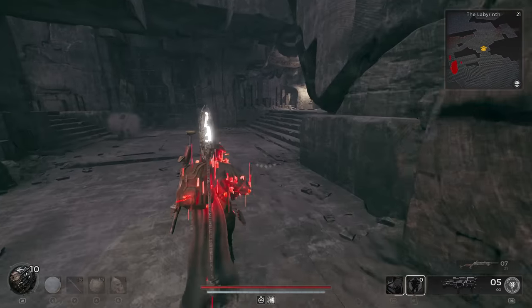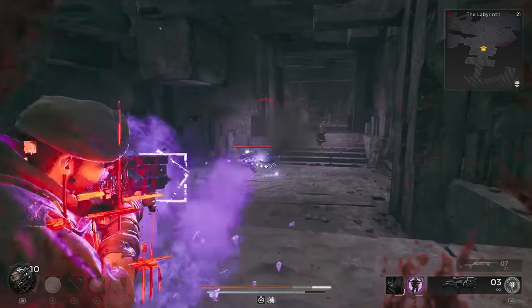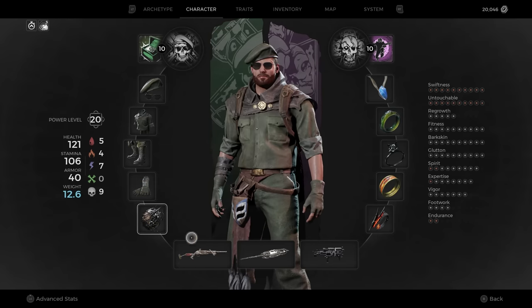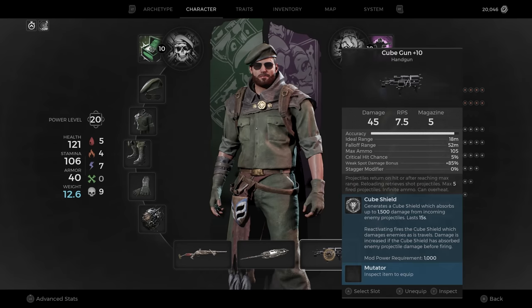This is accomplished by equipping a very specific loadout that matches Ford's. To start, equip the entire Realmwalker armor set. For the Relic, we'll need the Voidheart. Ford's Scattergun is the Long Gun, the Labyrinth Staff for Melee, and the Cube Gun for the Handgun.